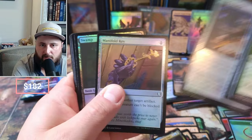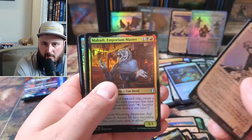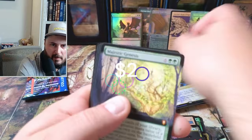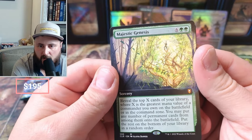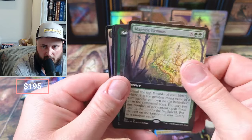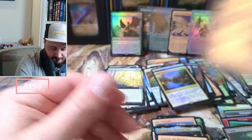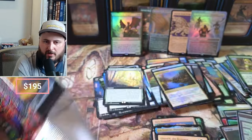Noble's Purse and Manifold Key — those often come in pairs, I've noticed. We got the Master of the Tavern. Oh, more Reflecting Pools — lots of Reflecting from the Catacombs. Genesis — you don't see this one too often either. It says: look at the top X cards where X is the greatest mana value, you may put any number of permanents on the battlefield at random. Raised by Giants. Glunch. Nothing. Last pack, folks — last shot at the Ancient Copper for today.